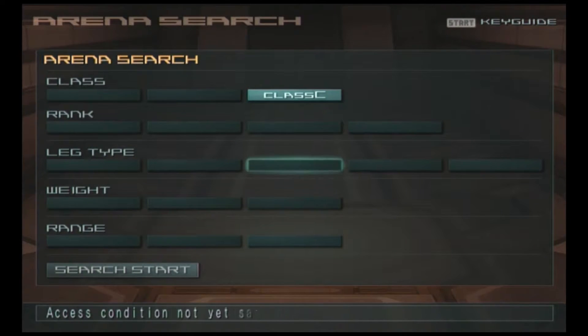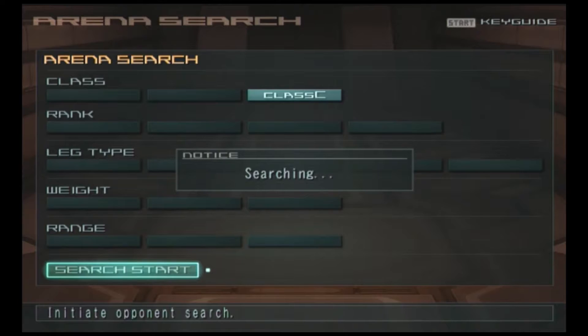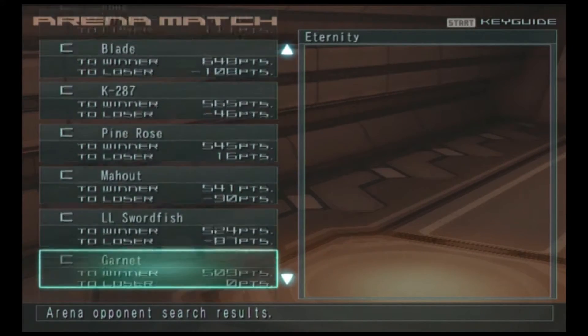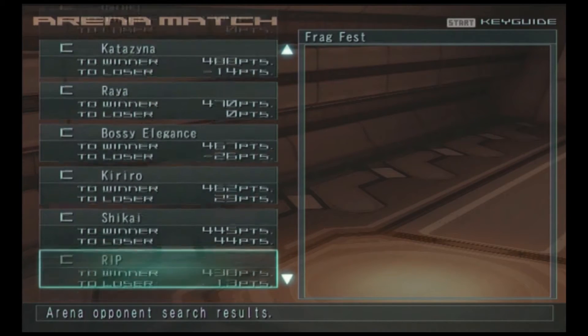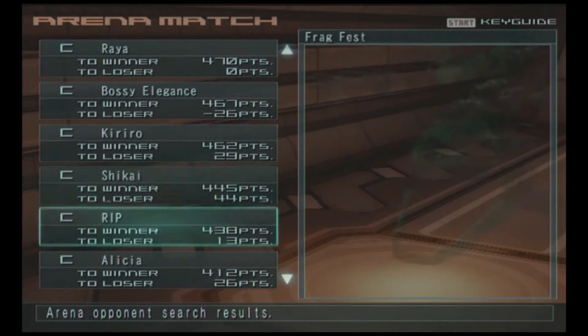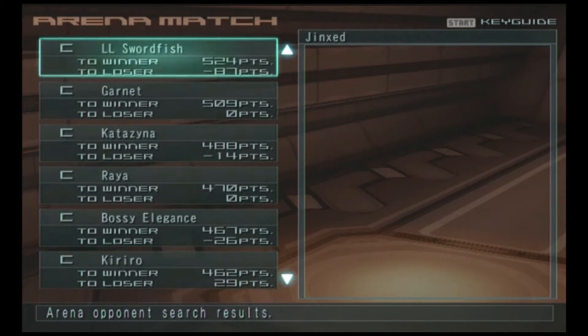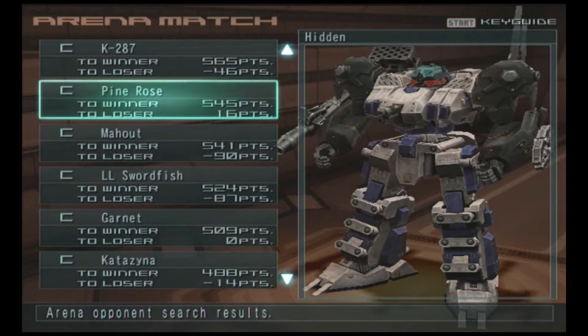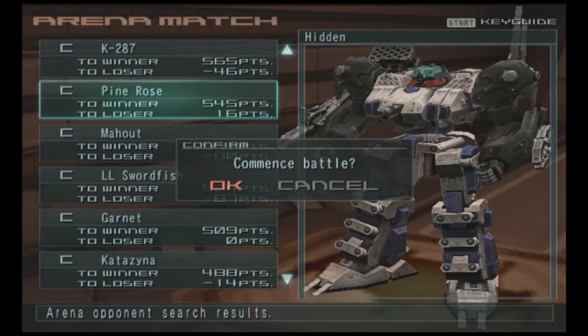I only have Class C, so I'll search for someone to fight. Here we have a bunch of people to fight. I'm going to search for one with the highest winning points but also no point loss if I lose — for example, Pine Rose. As I said, everything is all randomized. It's a heavy guy, he uses a blade, rockets, and an arm bazooka. I think I can easily take this guy, but let's just see how I perform.